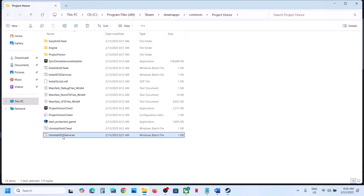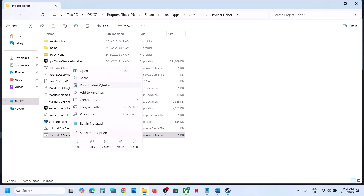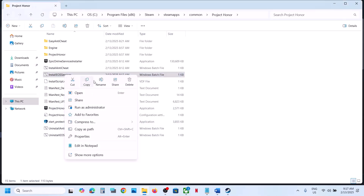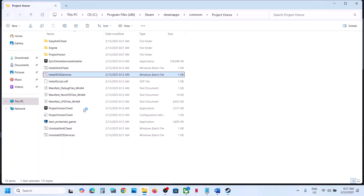If that does not work, you can uninstall EOS Services — make a right click, Run as Administrator, click Yes. Once done, make a right click on Install EOS Services, click Run as Administrator, click Yes, and then launch the game.